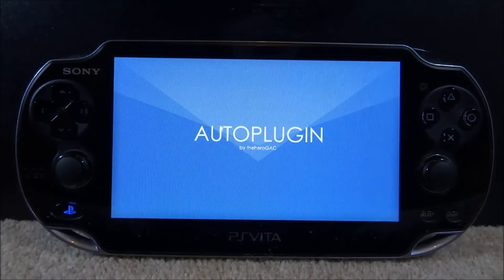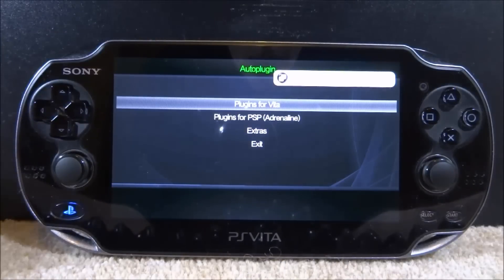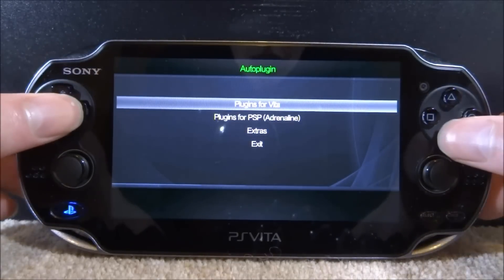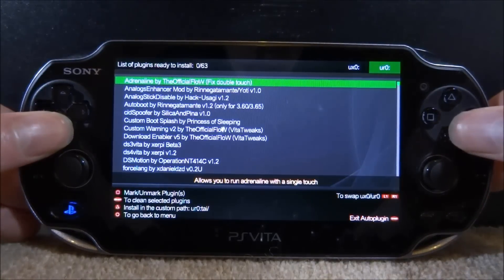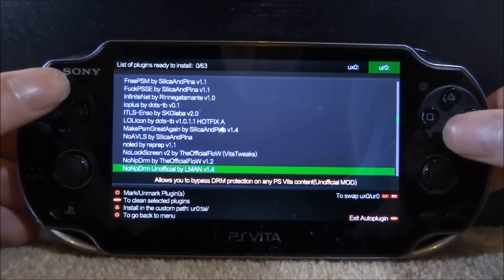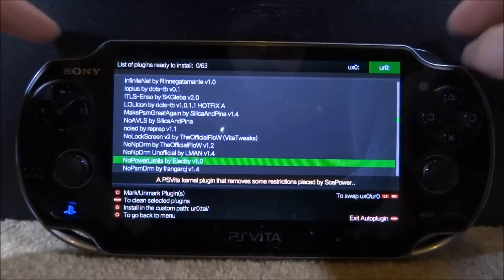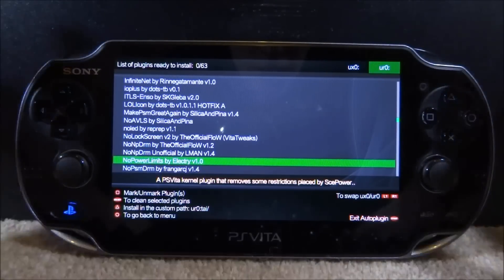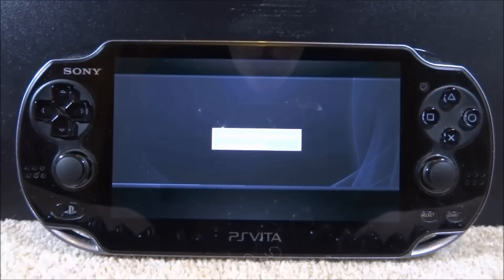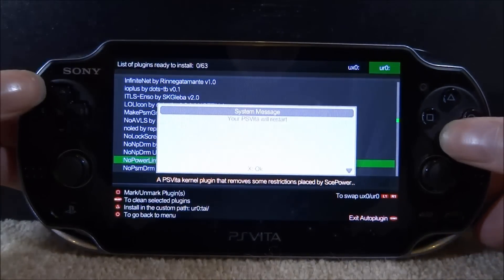You need the latest version of Auto Plugin to install this, so if you get an update message make sure to go ahead and update, or you can install the VPK manually. Press X on Plugins for Vita, then Install Plugins, and we're going to find it — it should be under N for No Power Limits. And yes, we do have it: No Power Limits by Electri — a PS Vita kernel plugin that removes some restrictions. This is the one we want. Choose URO or UXO if you've got an SD to Vita adapter. Press X to install it. It has been installed. Press Start to exit, and then we're going to give our PS Vita a quick restart.